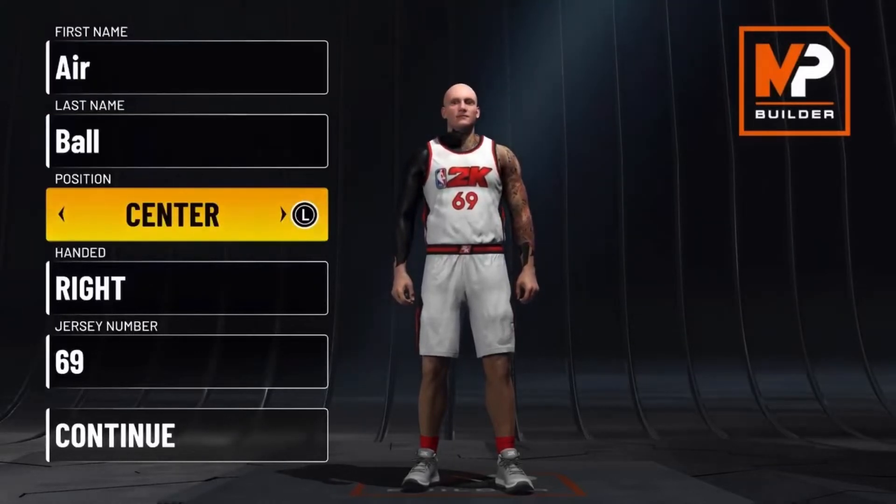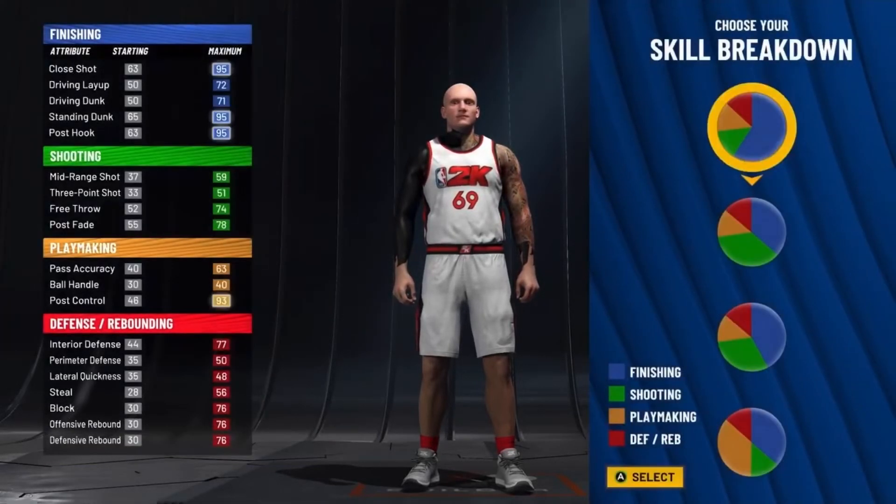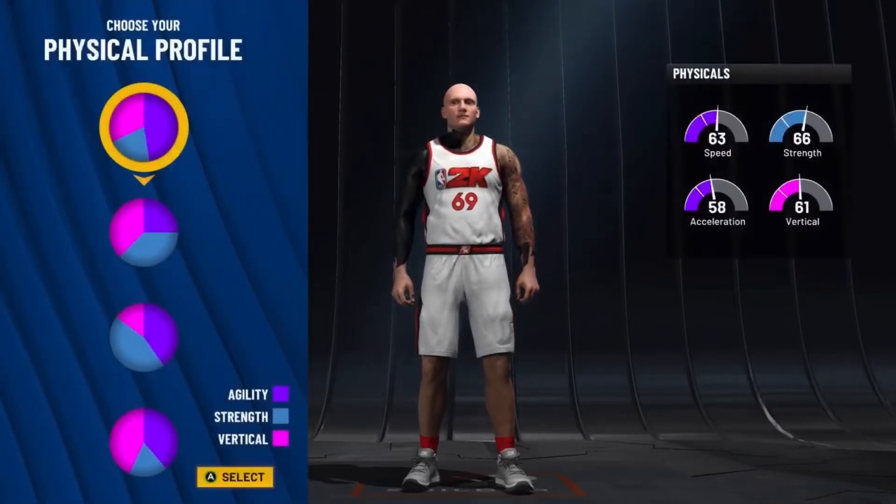So you want to go with the center for the position. And for the pie chart, you want to go with the pure blue pie chart. So you get the best post hook — you'll also have a really good post control.